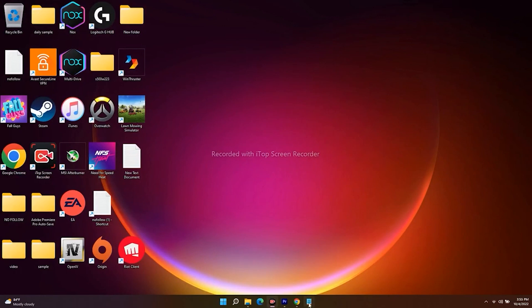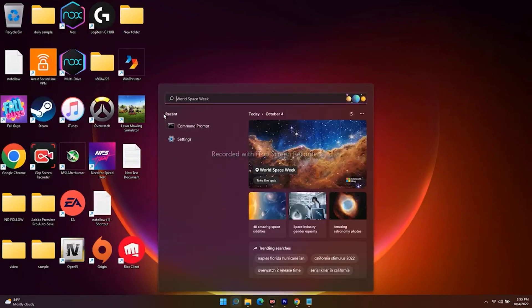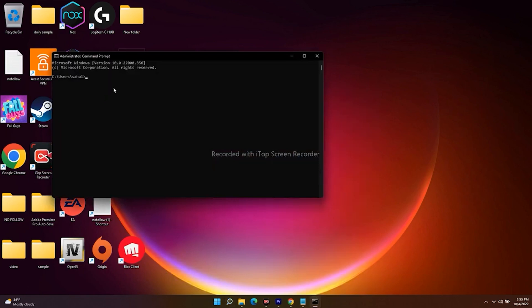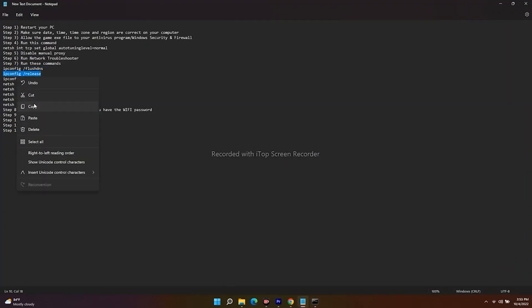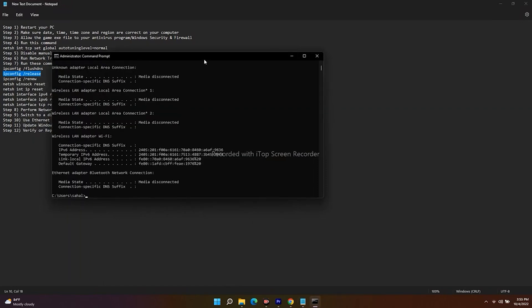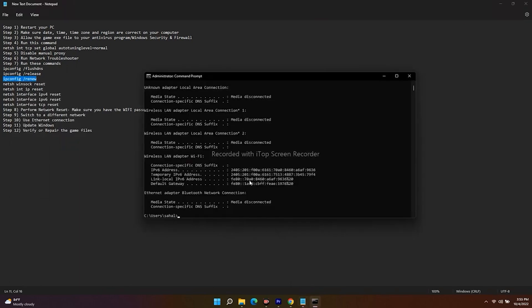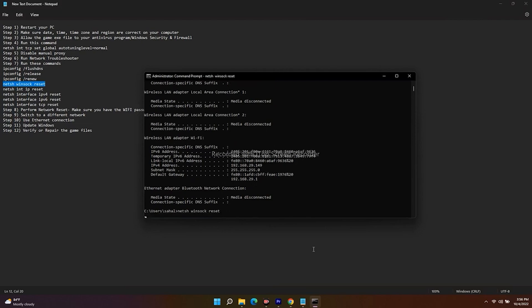Moving to the next step: run a few more commands in CMD. The commands will be given in the description. Open CMD as Administrator and run them one by one. First, run 'ipconfig /release,' then 'ipconfig /renew.' Paste each command and press Enter before moving to the next.